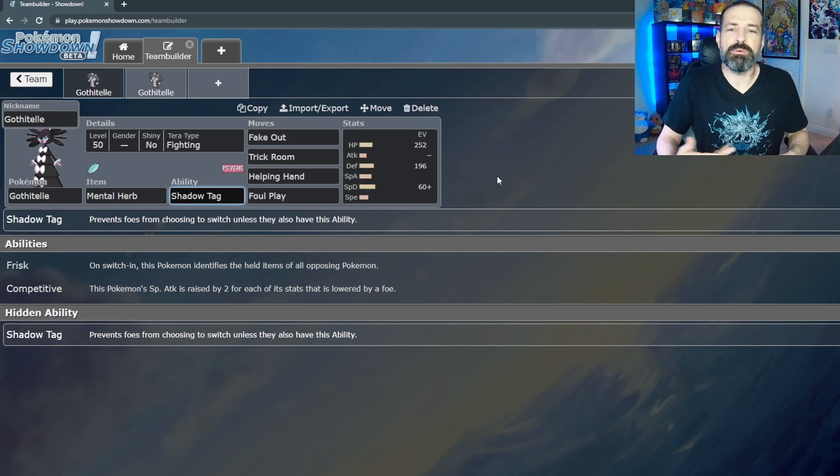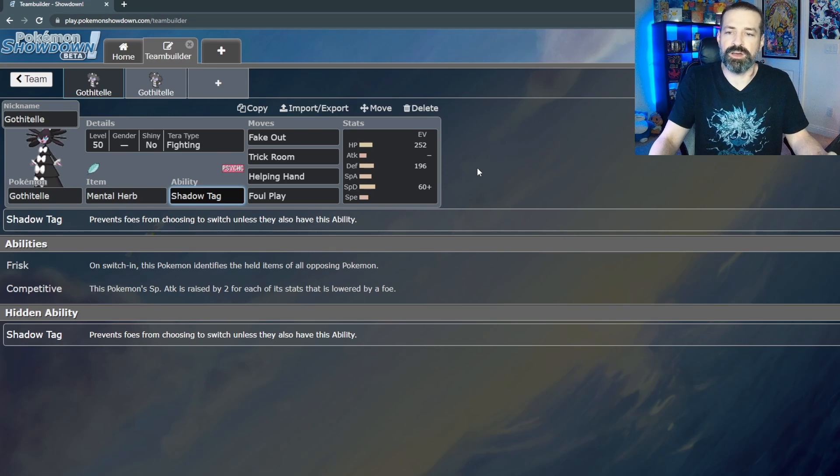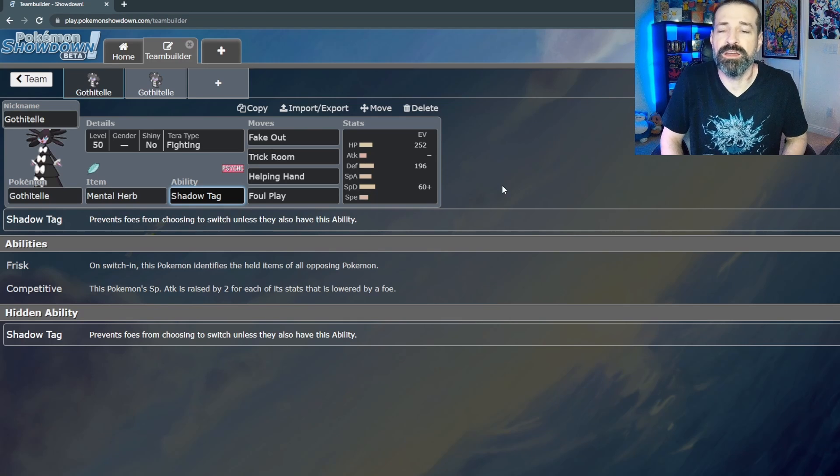If you're running Perish Song, you'll want Protect on Gothitelle to guarantee it stays out for those three turns. Either way, Shadow Tag is the pick because it prevents your opponents from switching. Frisk is also a decent ability since it lets you see what items your opponents are holding, but Shadow Tag is best for the Perish Trap strategy.